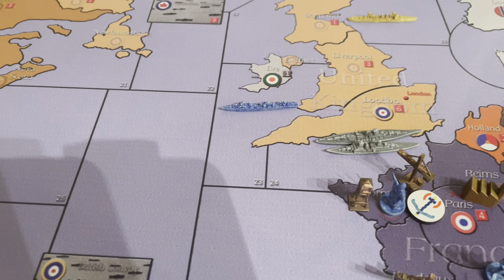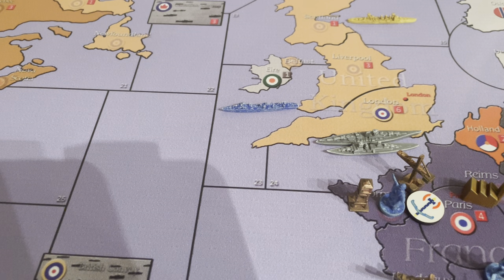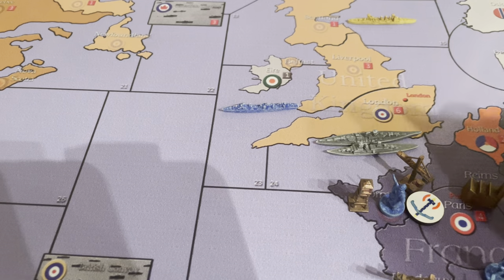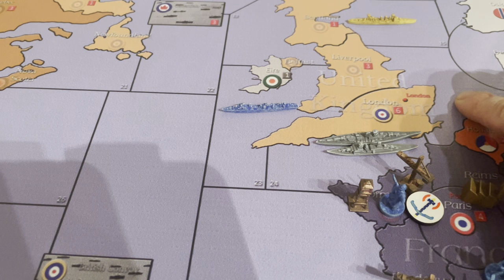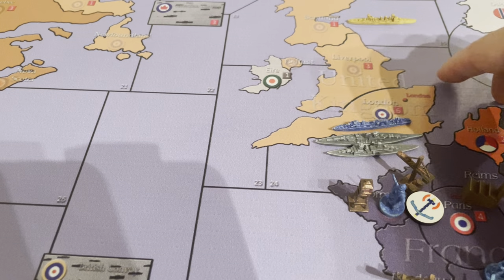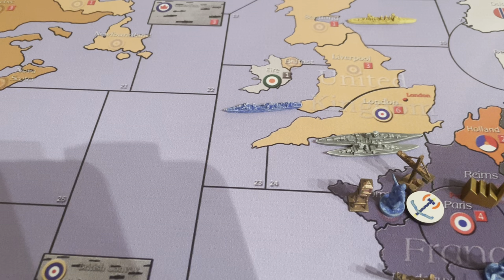It does clarify in the rules in each scenario, but I'm not going to go into every single scenario because they're often different — every game is different. There could be a UK fleet nearby, which gives the French ship an option to join the UK navy or go to a nearby port. It would be up to the Allied player to decide.